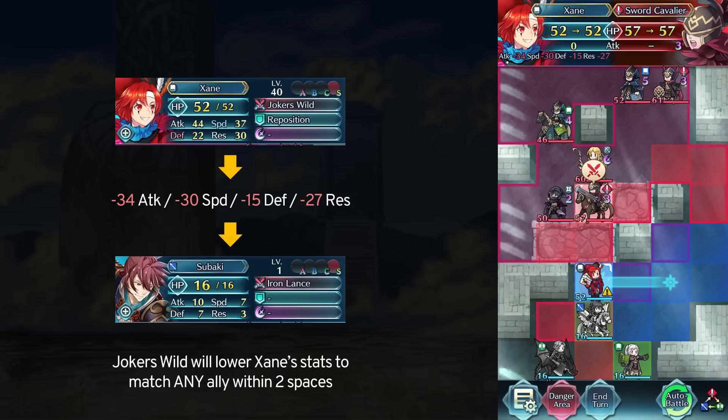44 attack minus 34 gets us 10 attack. 37 speed minus 30 gets us 7 speed. 22 defense minus 15 gets us 7 defense. Then 30 res minus 27 gets us 3 res.